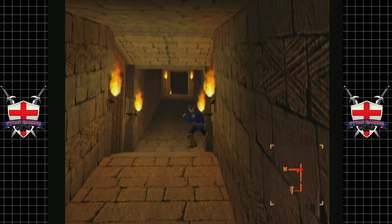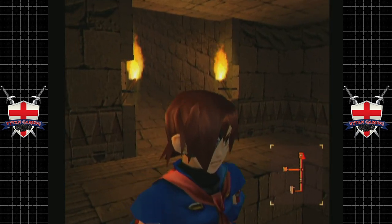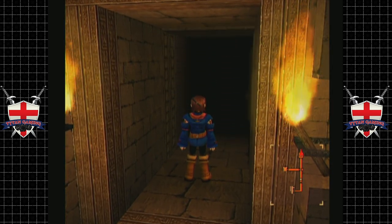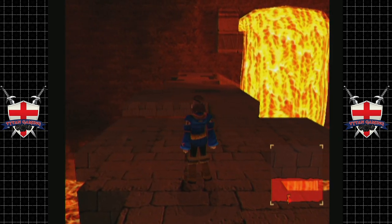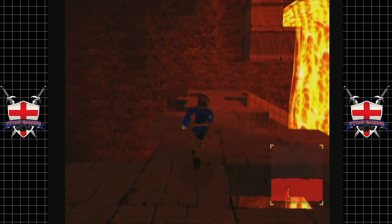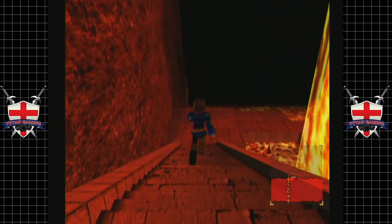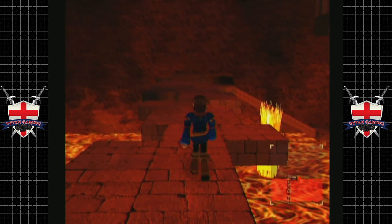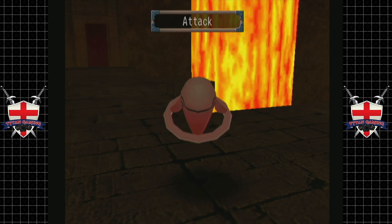Wait for this boulder to go past — run! Remember your training and you may make it out alive. Wow, this is a little bit different. Looks like something out of Mount Doom — is that lava sludge? Yep, more lava, more sludge, and more enemies apparently.